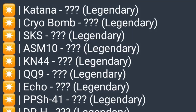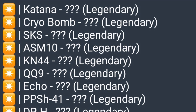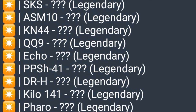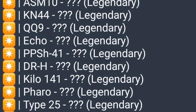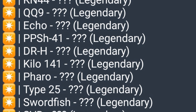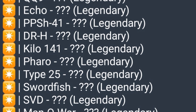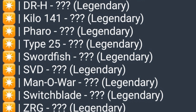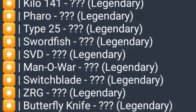On screen you can see all the upcoming legendary gun skins, including the SKS, ASM10, KEN44, QQ9, Echo, Katana, PPSH, DRH, Kilo, Pharaoh, FR .556, and more. These will be the legendary skins coming in Season 7, and some will also be available in future seasons.